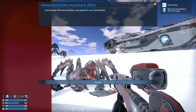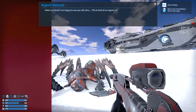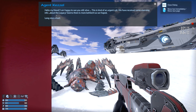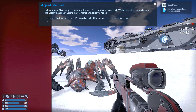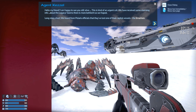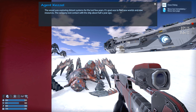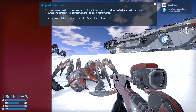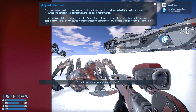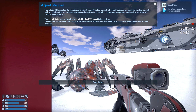Commander, we are receiving a message from our Talon friends — except it's not the best timing. Hello my friend — you're not Talon, you're Polaris, aren't you? I'm happy to see you alive. This is kind of an urgent call — we have received some alarming info about the legacy; it seems there's more behind it than we hoped. Long story short, we've heard from Polaris officials that they've lost contact with one of their capital vessels, the El Maranan. The vessel was exploring distant systems for the last few years; its goal was to find new worlds, new resources. The company lost contact with the ship about half a year ago.